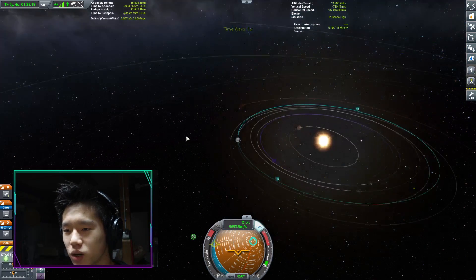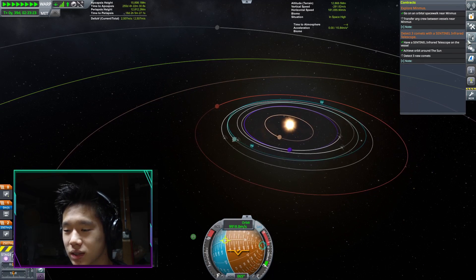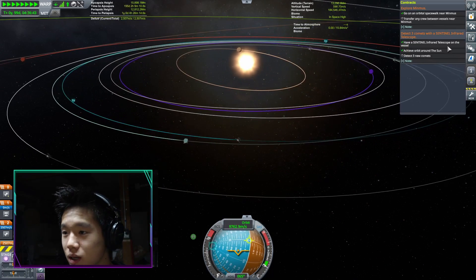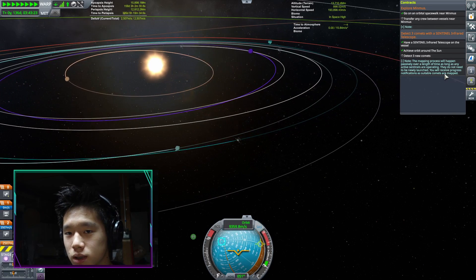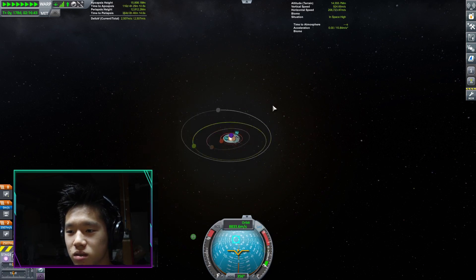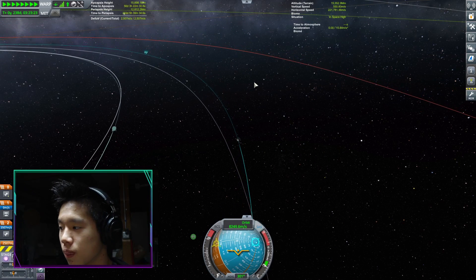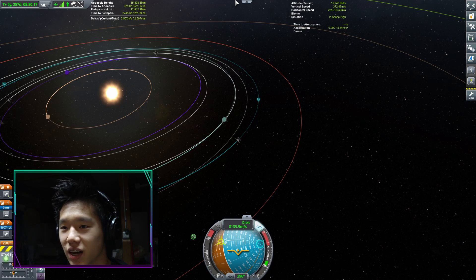Now we just need to time warp. I think how it works is it automatically detects them, so we just need to time warp until it detects three comets. The mapping process will happen passively. It's not detecting anything — we'll just wait. One, two — just one more. Come on! There we go, we have finished the contract.